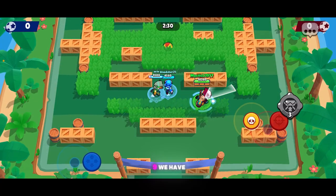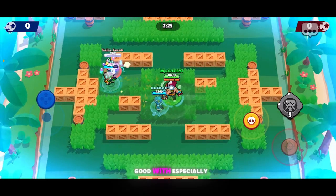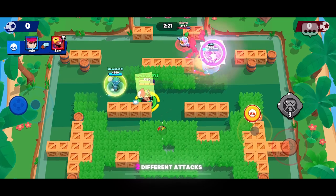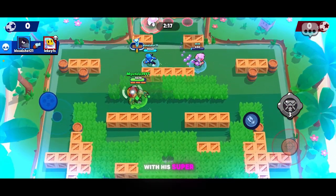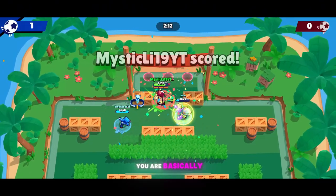At number 9, we have Sam. Sam has a really interesting super that takes a lot of aim and practice to get good with, especially with the combinations you can have, since he has 2 different attacks when he does and doesn't have his super. You have to have good placement with his super, especially if you give it right to the enemy — they can just guard it, and you are basically useless.